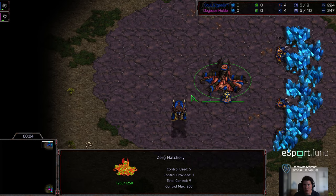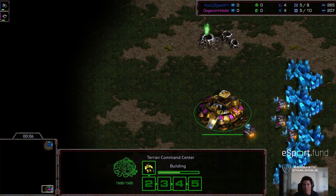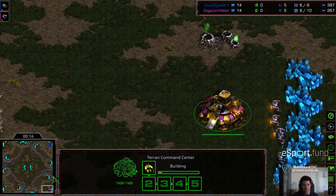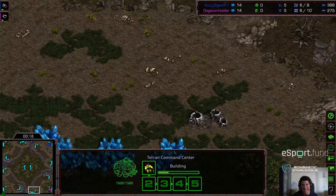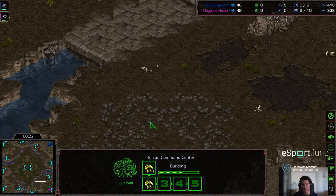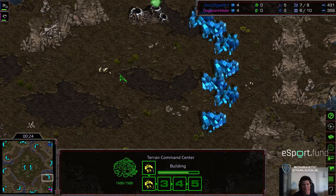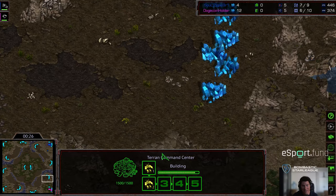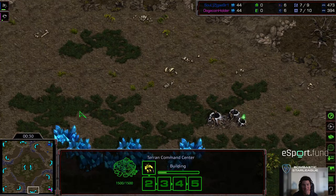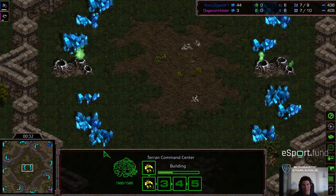Commentary done by Diggity. Top right corner we have Crossy starting as the blue Zerg, bottom right corner we have DogecoinHolder aka Terror starting as the pink Terran. This is going to be on Fighting Spirit, which I have not seen played in quite some time. This is one of the old perennial classics where you have a natural expansion with the dual ramp — sorry, the natural expansion with the single ramp, and the third down at the 6 and 12 accordingly.